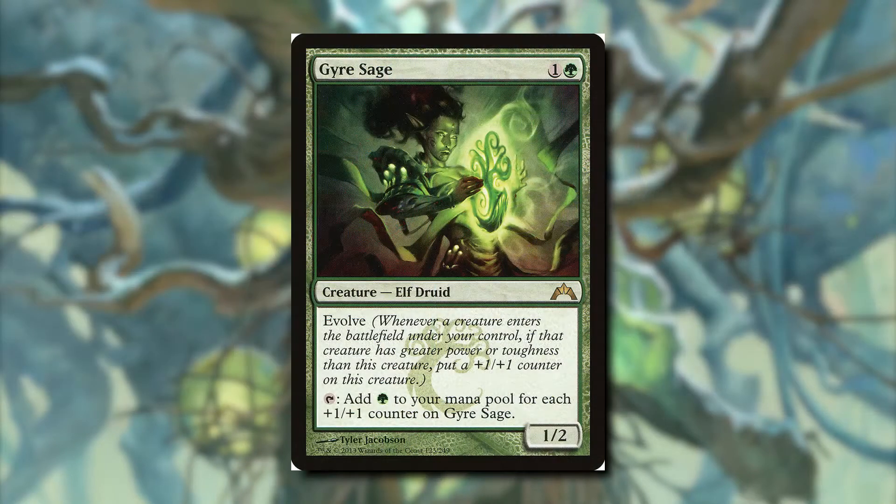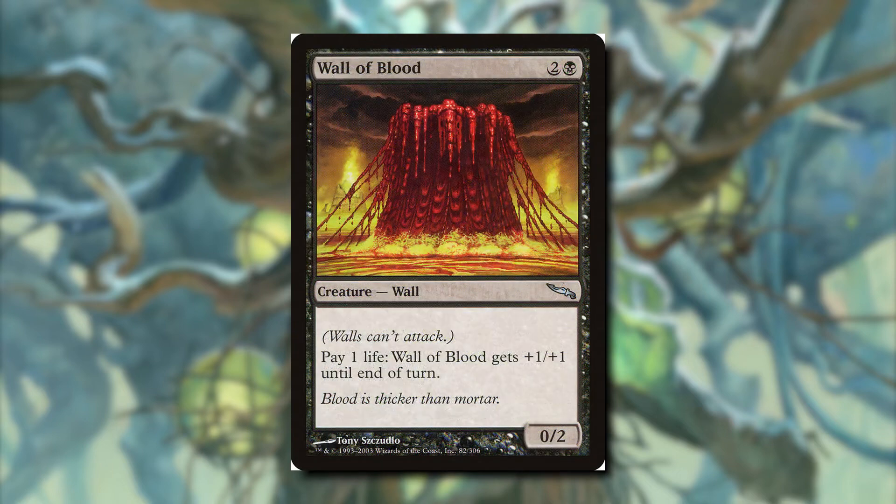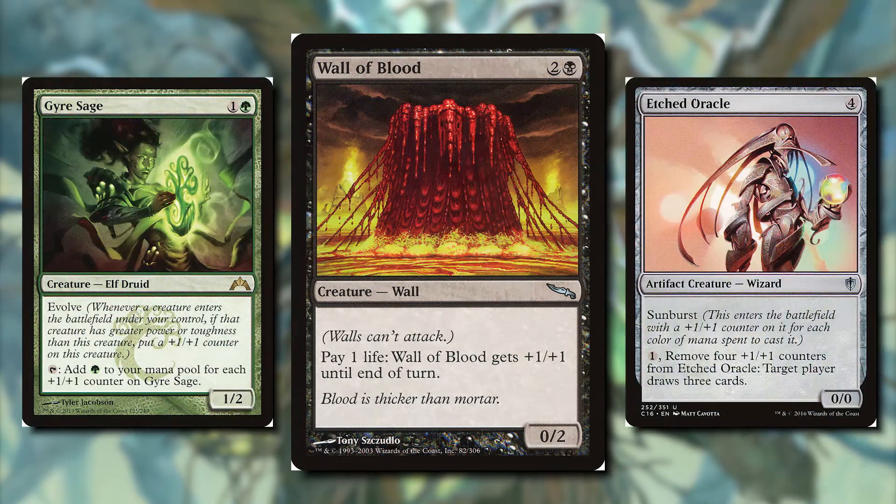Gyre Sage can generate a huge amount of mana. It has Evolved, but what matters is that with our commander we can stack a huge number of counters on it and tap it for massive mana, ramping us significantly. Wall of Blood lets us pay one life to give it plus one plus one until end of turn. We don't care about its power — we care about losing life. We can pay 39 life if we choose, then use our commander to put that many counters on a creature like Gyre Sage or Etched Oracle.